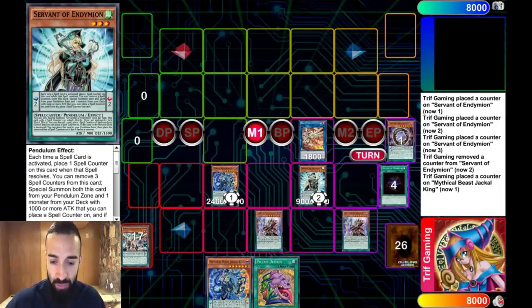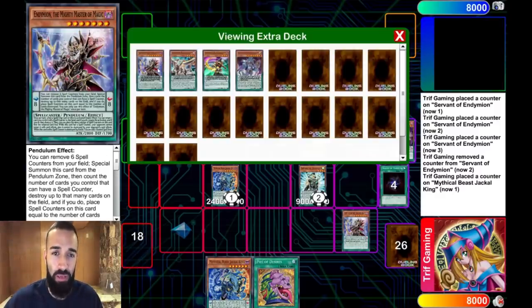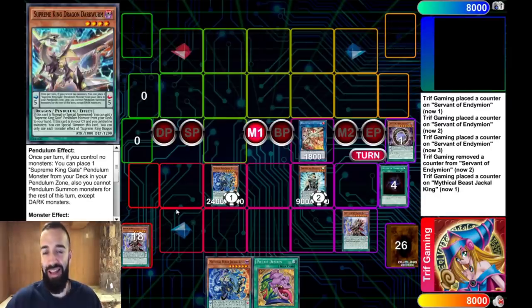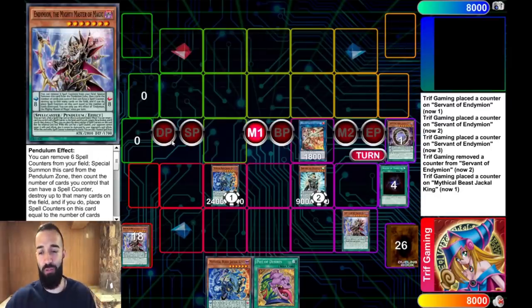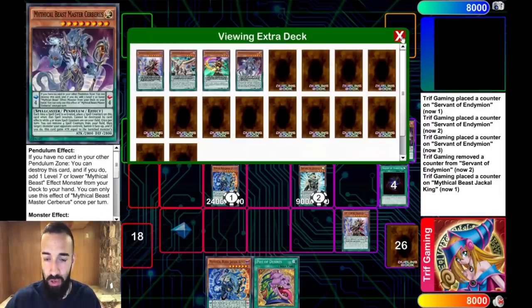Everything's pretty straightforward at this point - you just want to send as many negates as you can with Electrum. You are playing pure Endemian here so you've got multiple Jackals and multiple Endemians in your deck. The goal is to get as many of them out. Even if everything got hand trapped you have your Desires, your Jackal, your pendulum summon - you're always good.